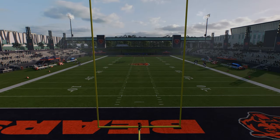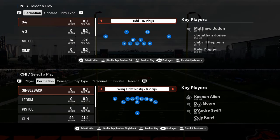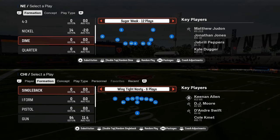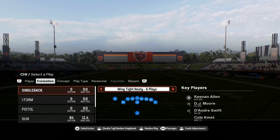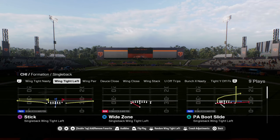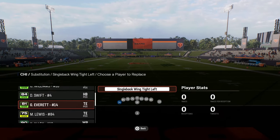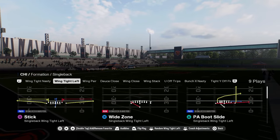Coming in at number four on our list is the Chicago Bears offensive playbook. I love this playbook — this is probably my personal favorite in the game right now. I don't know that it's the best playbook in the game, but it's my personal favorite. You have this wing tight left formation. It's just a unique formation and you have this wide zone play.